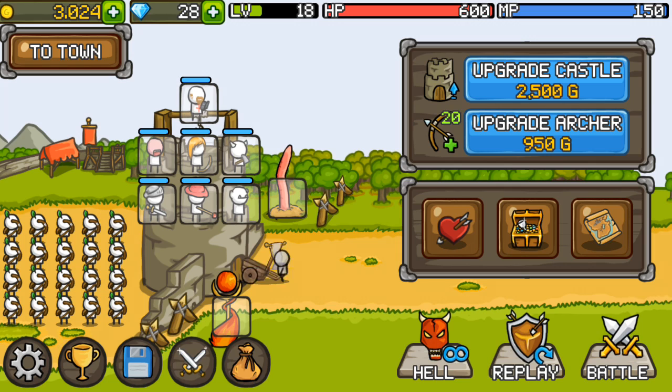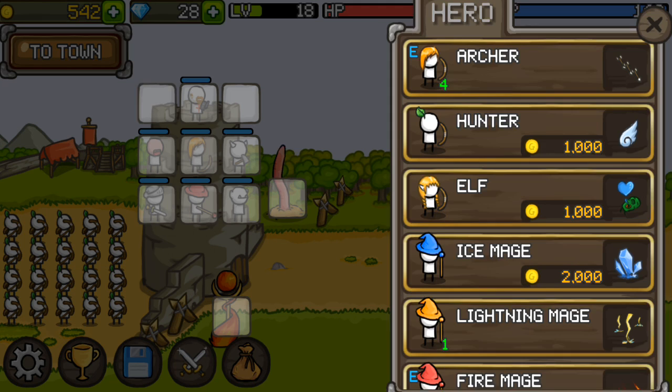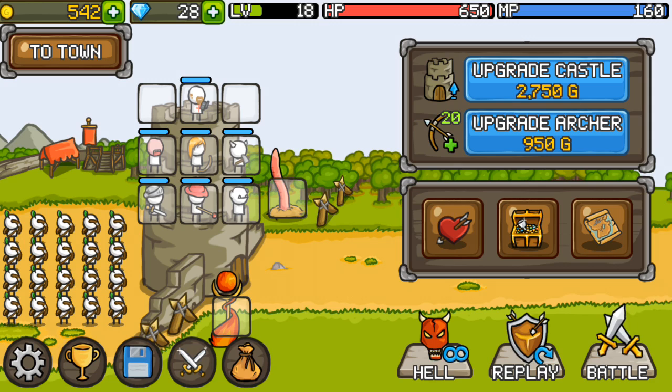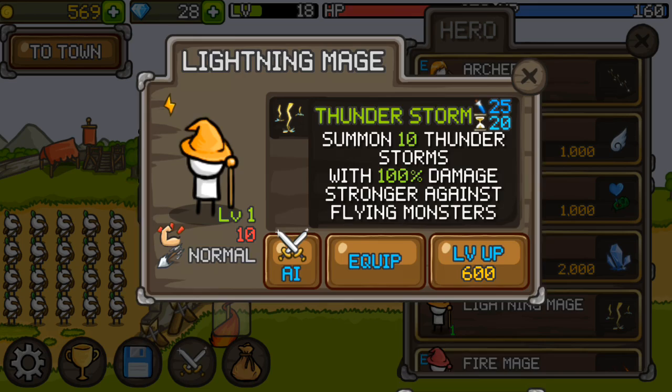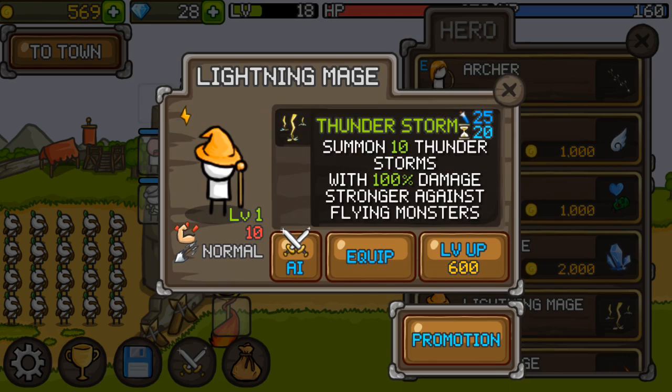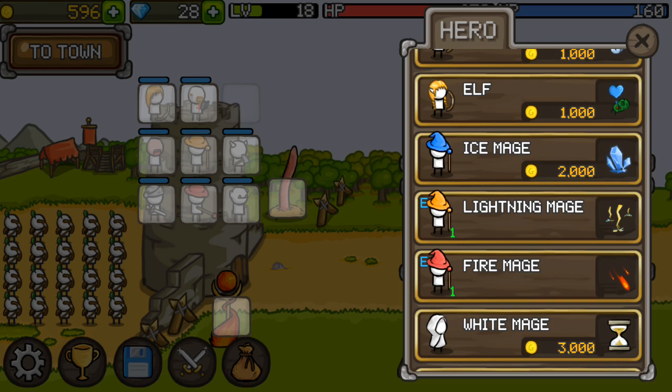Let's upgrade our castle — two more units can go on there now. We need to increase our mana pool. We'll get an archer — wait, can we not put an archer there? Can you only get one of each unit? Yeah, I think that's it — we can only get one of each unit. That's actually mental. We've got no units to put there, we'd need to buy another unit.